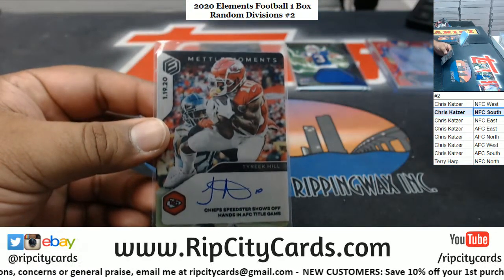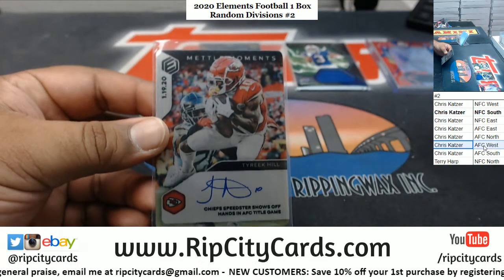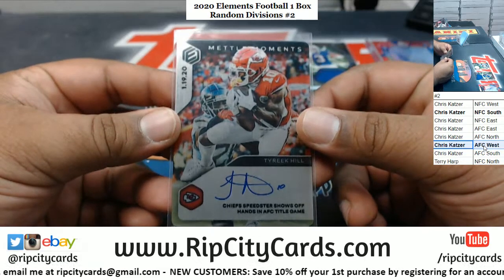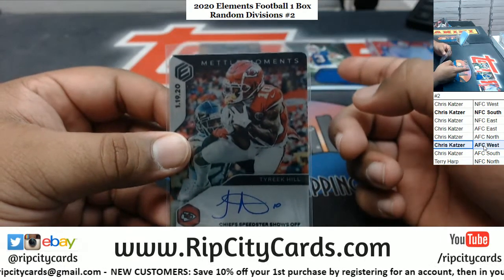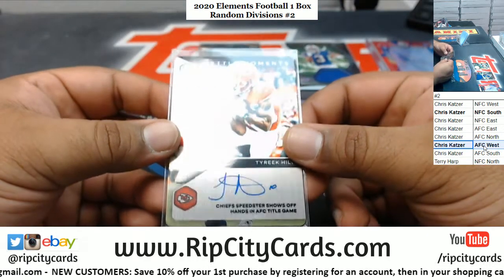Little eBay 101 — the Chiefs are AFC West. So there you go. The Jets and the Bills are both AFC East, so all these cards go to you, Chris.